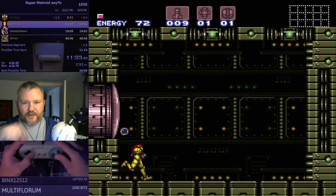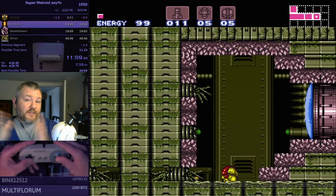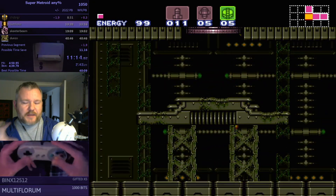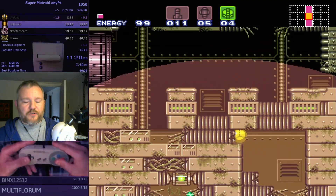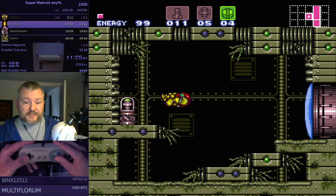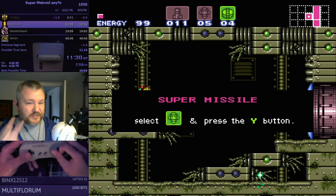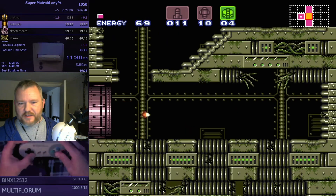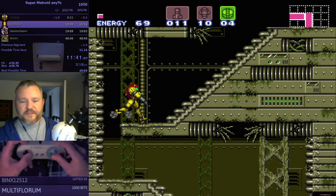Normally you can do Fantoon in two cycles, and sometimes the cycles happen really fast — he only flies for a split second before opening his eye. Sometimes it's medium, sometimes it's a long time. They call those fast, medium, or slow cycles. When you're fighting Fantoon, the best is two cycles or even one. It's possible to do a single cycle, but not common. There's one runner named Emmett who's gotten single cycles — it's crazy to watch.